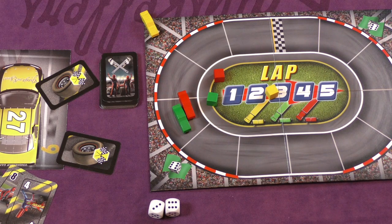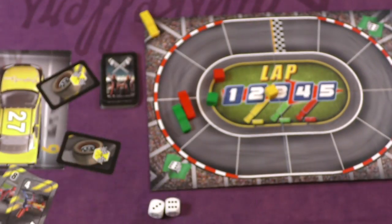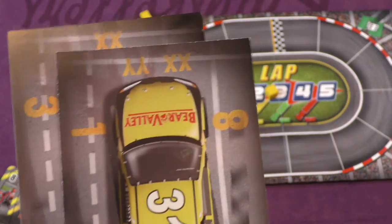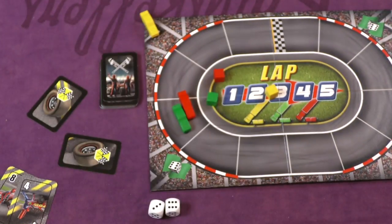Every time you pass the start line you go up a lap, just to keep track. You're going to play three rounds in the game. In round two, you're going to add your engine — you flip your card and now you need a pair of cards to get your engine going. In round three, you need two pairs of cards. You can even go farther and add three pairs of cards if you want.